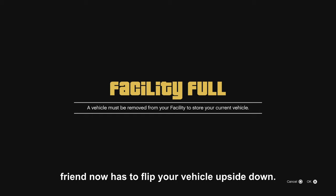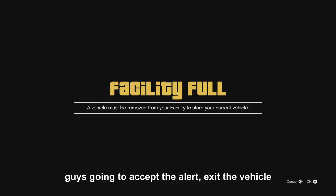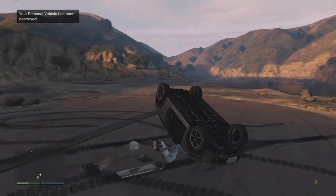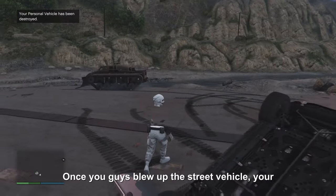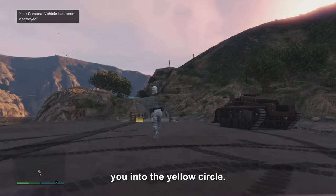Once you guys get to the facility, go to the yellow circle and stay on this alert. Your friend now has to flip your vehicle upside down. Once your friend flips your vehicle upside down, you guys are gonna accept the alert, exit the vehicle, and blow up that street vehicle. Once you guys blow up that street vehicle, your friend wants to bring the car he's giving to you into the yellow circle.